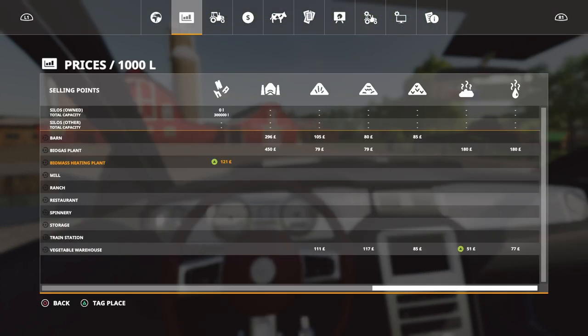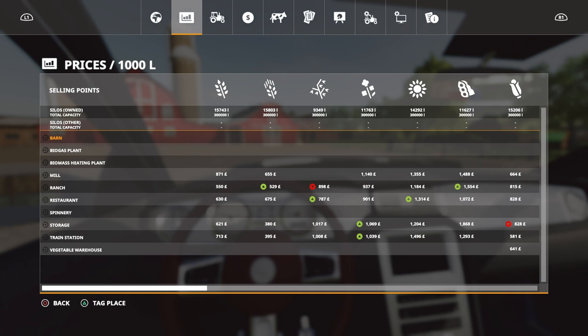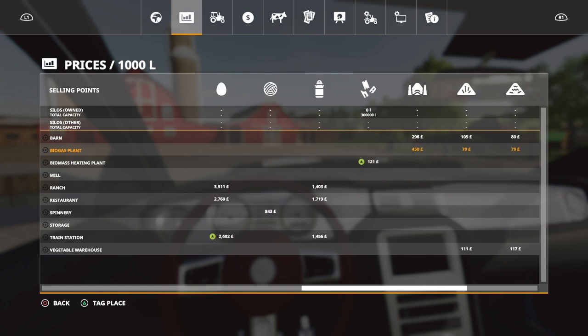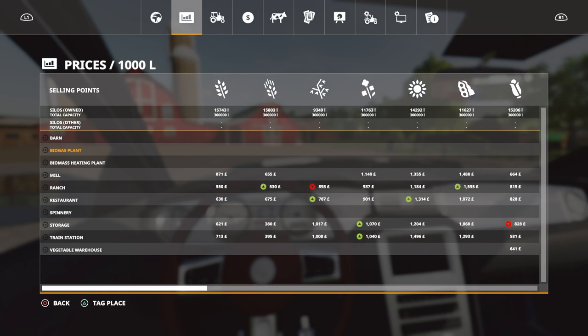Looking at the prices — we've got quite a few different ones going on. Five are the main sell points and then we've got biogas there, plus the biomass heating for selling your wood chips as well. The sawmill is only going to sell wood. Biogas is 450 on the silage and then 180 on the manure and slurry. Prices of everything else are on normal settings and they're pretty good. We've got 300,000 litres in our silos and we start off with quite a few different bits and bobs.